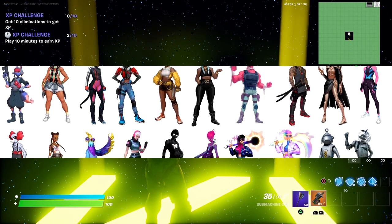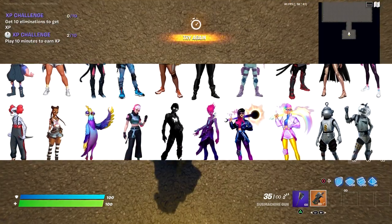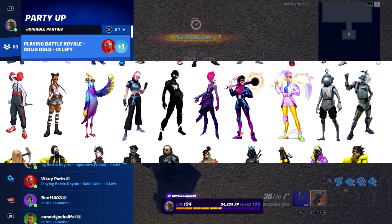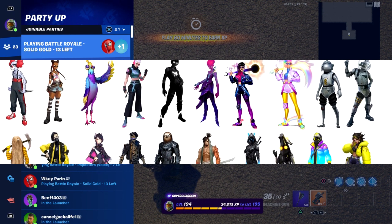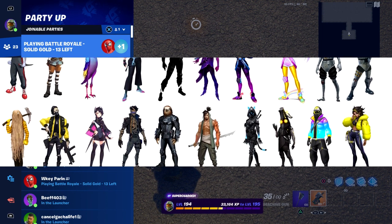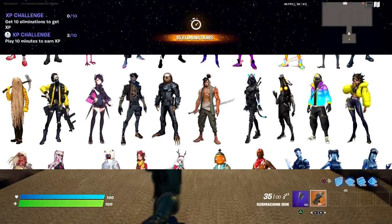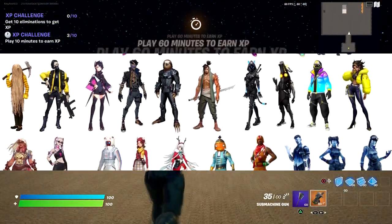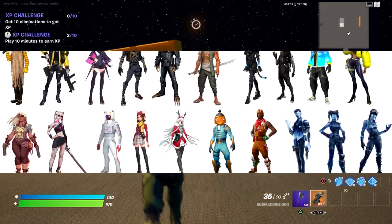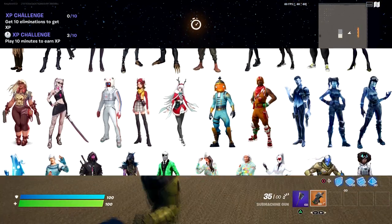These are other skins that have basically been released, but some of them have not been released yet. There are a lot of skins — some of these might come out on Season 2, and some might come out even on Season 3. We do have multiple skins coming out pretty soon. Some of these you guys already recognize since they already came out in the item shop. We're still missing some of these, so we're just going to be patient and wait for them.